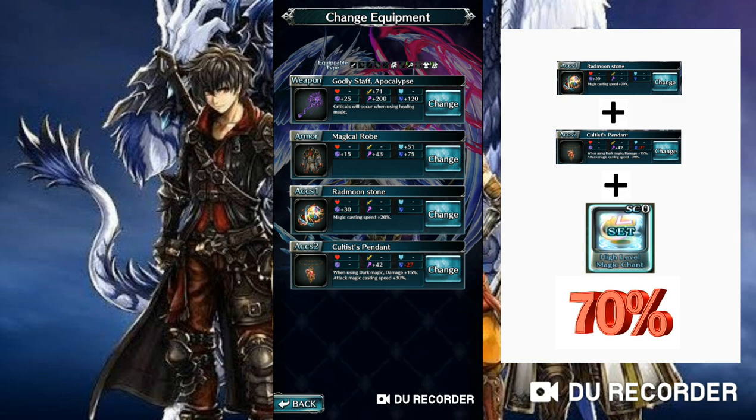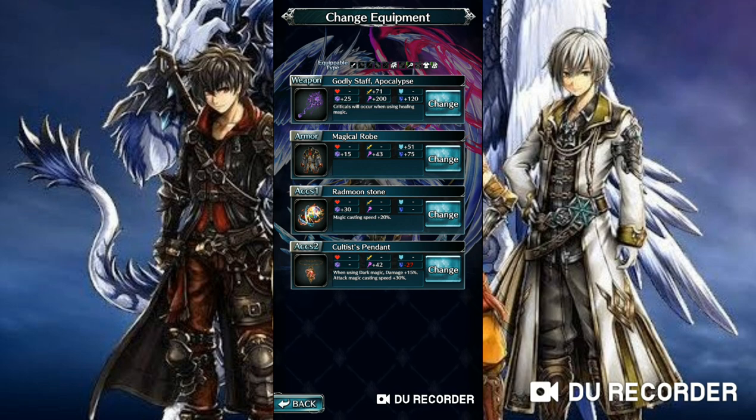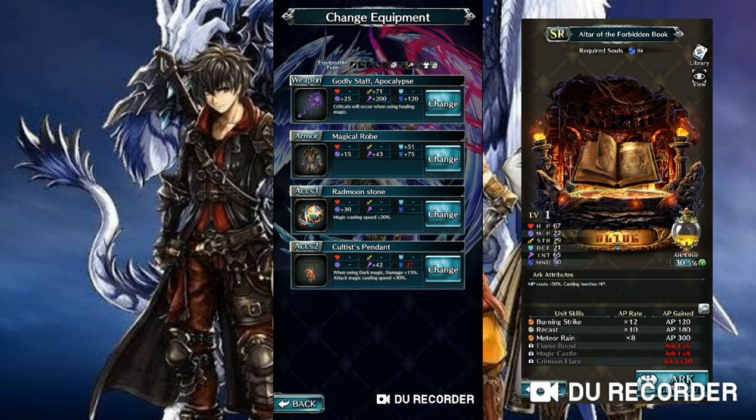70% is the level you need to be able to instant cast even tier 3 spells. Note that you can replace Cultist's Pendant with Recast, a skill from the Forbidden Book Arc. This also increases your magic casting speed by 30%. The downside is that for Recast, you need to cast it first before you cast another spell.